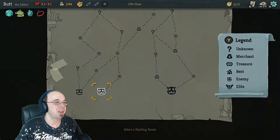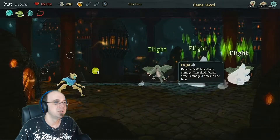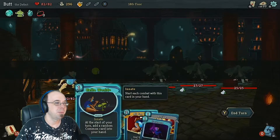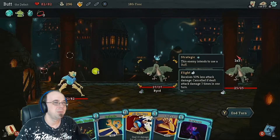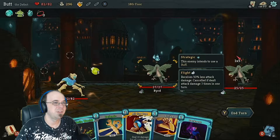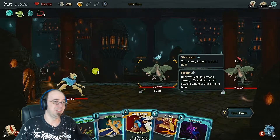Which way are we going, guys? I'm gonna go this way because I want to go to a merchant — got a lot of gold. I remember not liking these guys. 50% less attack damage — cancel the dealt attack damage three times in one turn. Yeah, these guys suck.